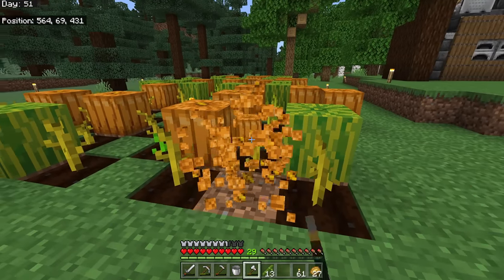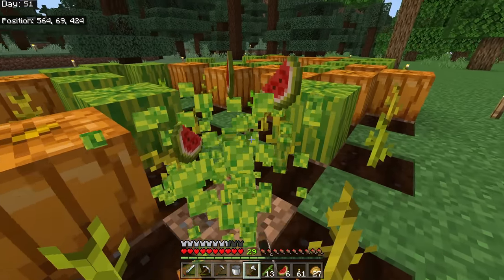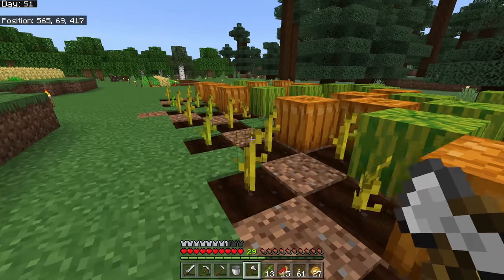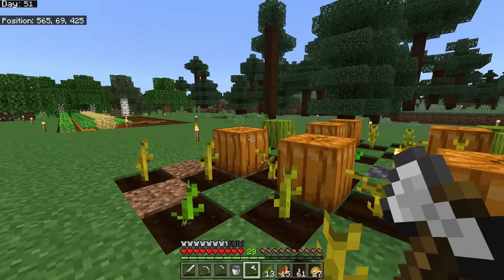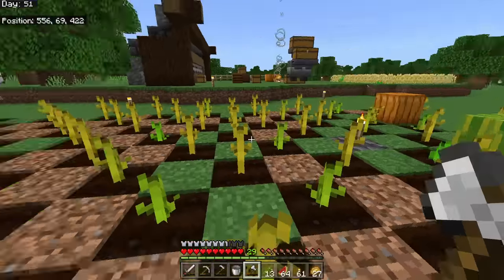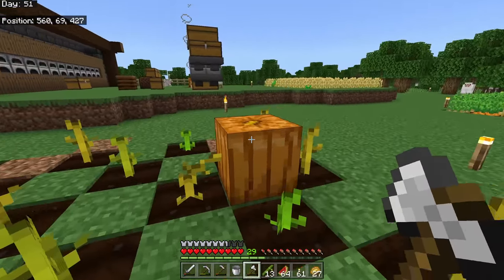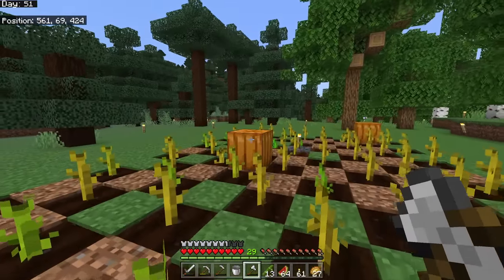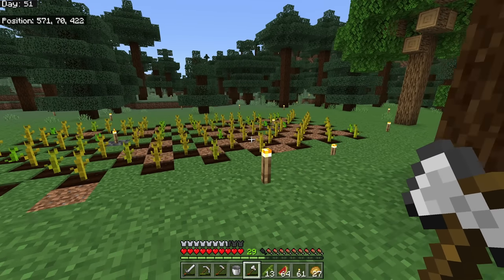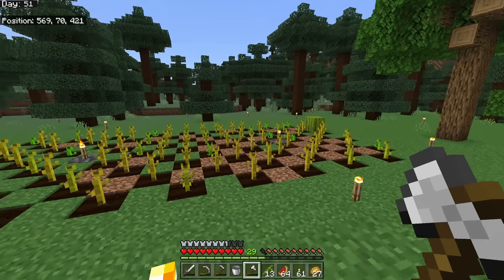Looking back at the melon and pumpkin area — it's growing incredibly fast, with lots of melons and pumpkins ready to harvest. Be careful not to hit the stems when harvesting because breaking them means replanting and a long wait. New melons and pumpkins show up almost immediately after harvesting — it's not even at full speed yet since some stems are still growing. More automatic harvesting methods will be covered in a future episode.